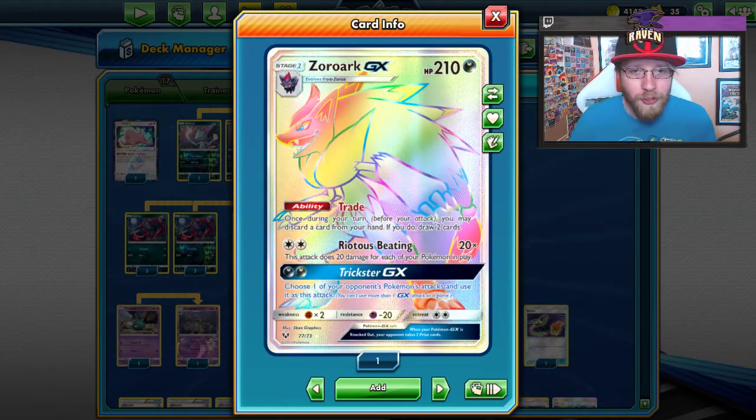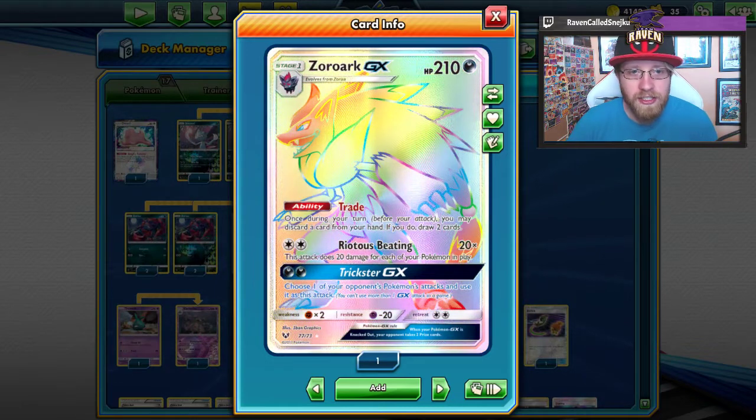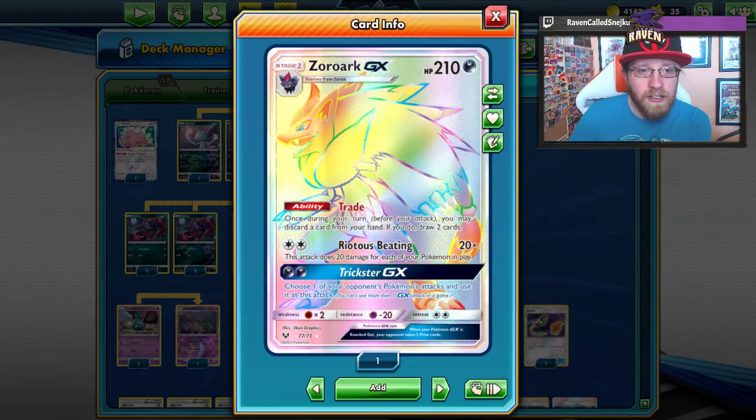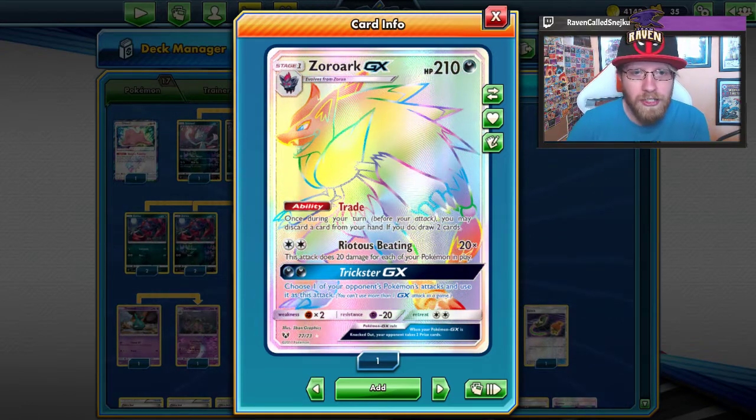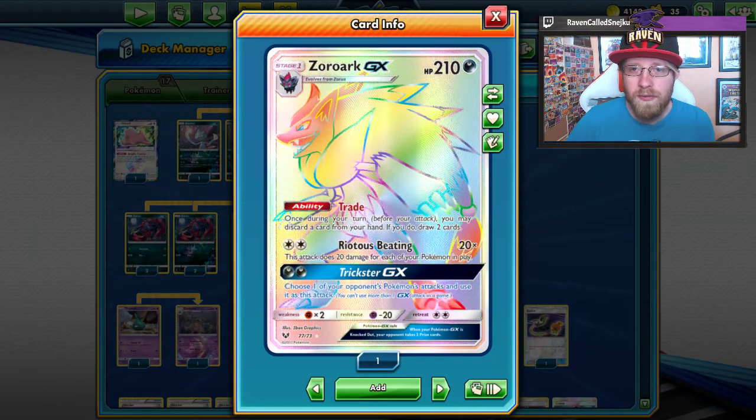What is up guys, it's your boy Raven, today with another deck tech gameplay analysis. Today I want to show you the deck called Zoroark Garbodor — it also consists of Weavile Sneasel.